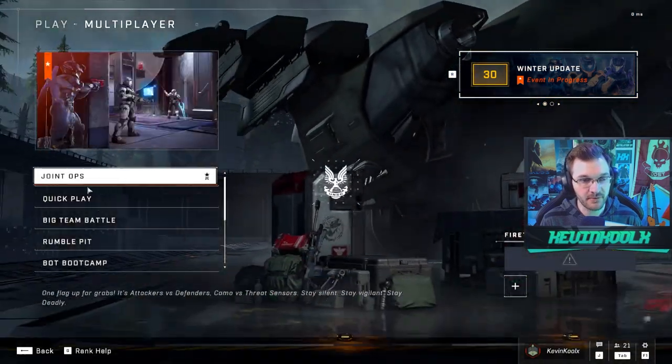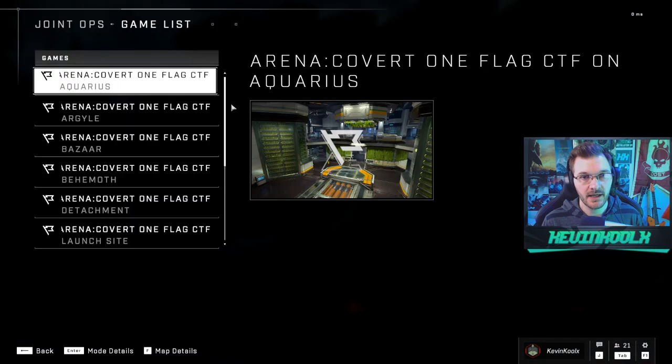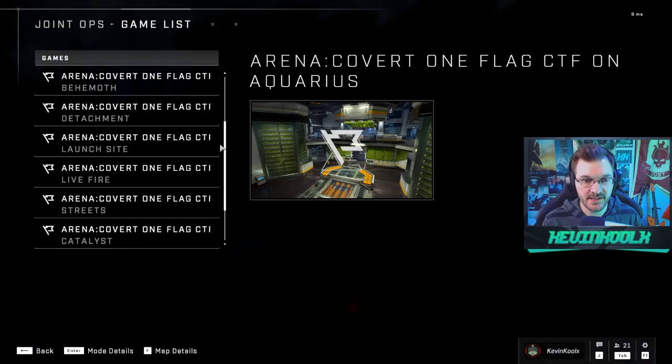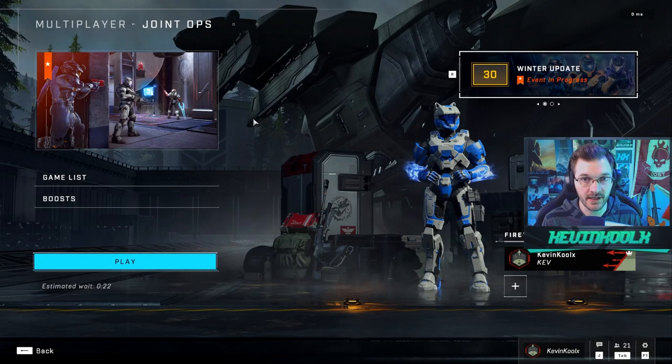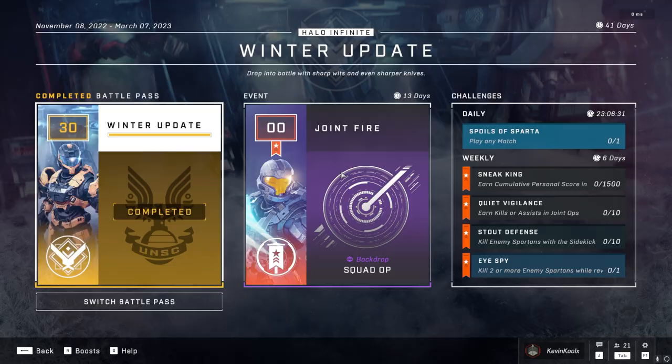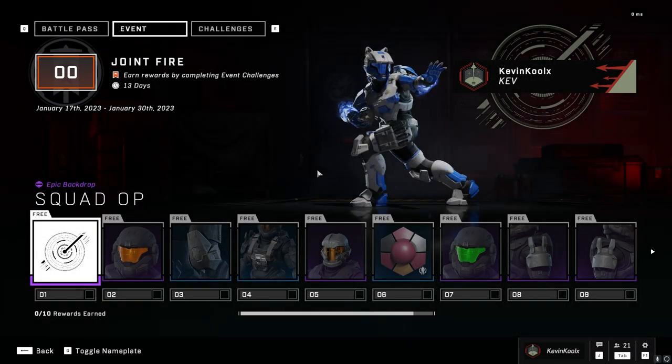The Joint Fire event brings the multiplayer mode Covert One Flag, which we've played previously. Looking through the game list, nothing's really changed — pretty much the exact same experience we had last time. So we do have a new event pass, which is another 10-tier free item pass within Halo.